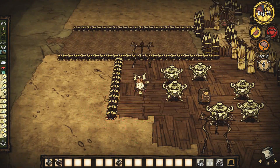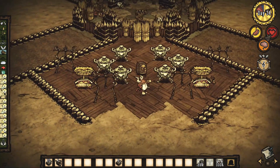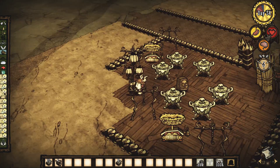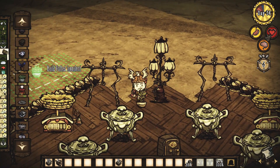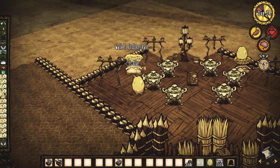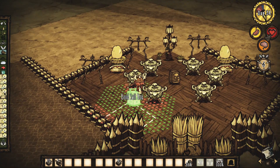Eu coloquei alguns drying hacks, ou varas de carne, e algumas balanças pra decoração. O que é bem simples. E coloquei a iluminação também. Não tinha muito o que fazer na cozinha. É uma coisa bem simples, só pra você ter onde cozinhar. E apesar de tudo, eu achei bem legal. Eu achei que ficou bem bonita.